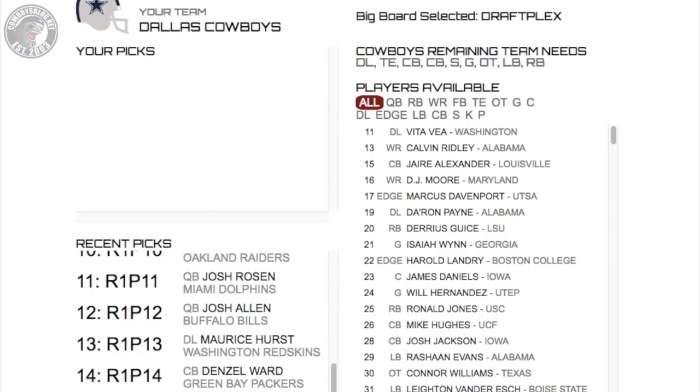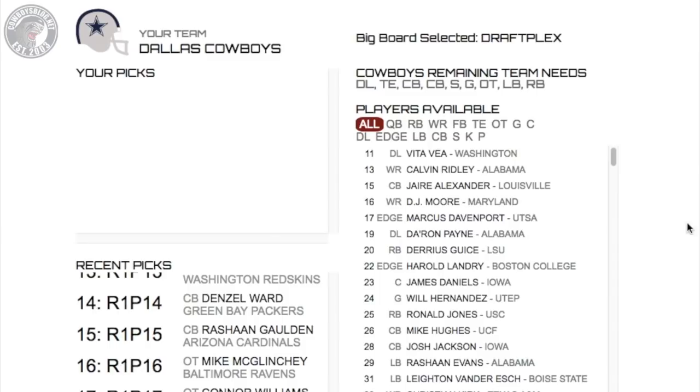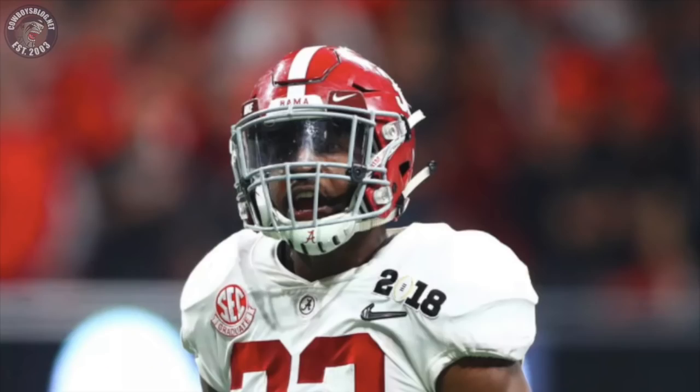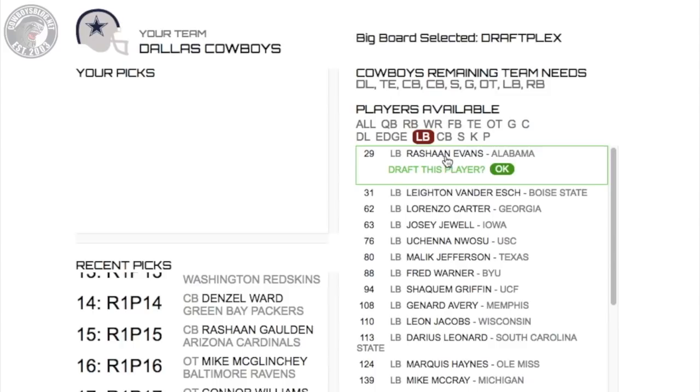Alright, here we go guys, Mock Draft 2.0 in full effect. Difficulty is set to difficult and this time we're using the DraftPlex board. We are on the clock. The pick is in — the Dallas Cowboys select Rashaun Evans. This is the pick.